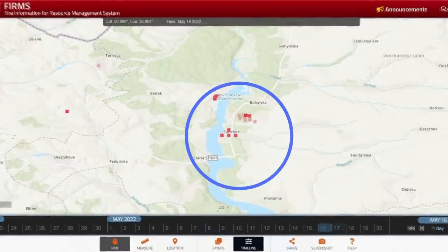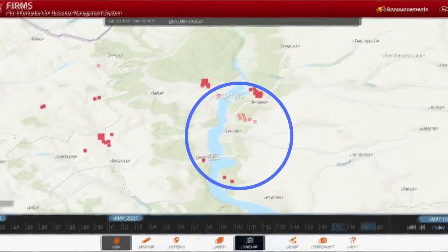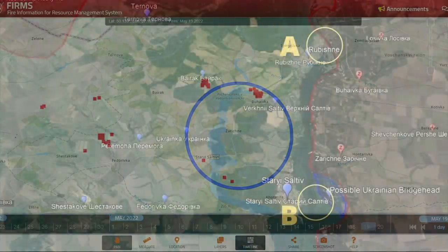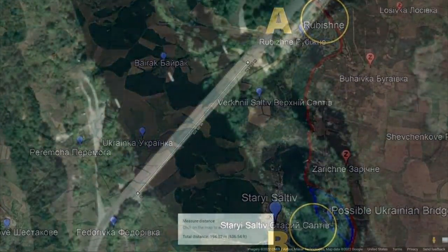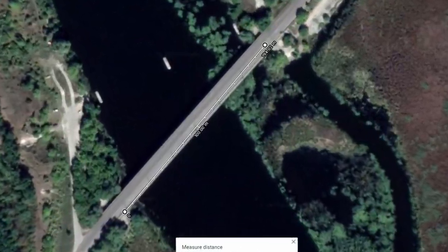Notice how they hit the areas before they actually crossed the bridge, and look at how the bridgehead expands. Ukraine could either advance over bridge A, which is much shorter, or bridge B. Let's take a look at bridge A — you can see right here, it's 194 meters.